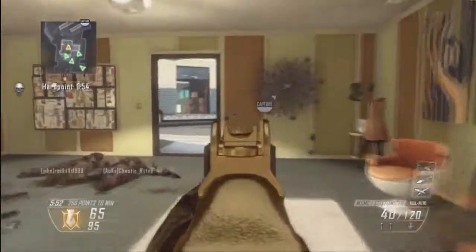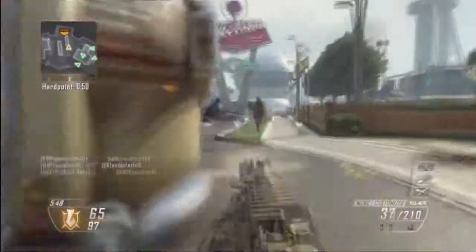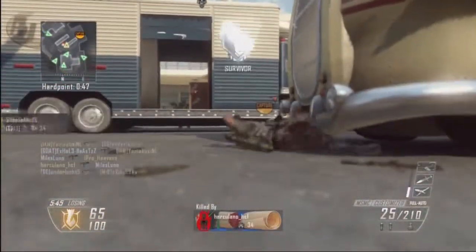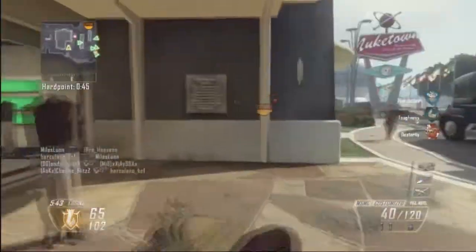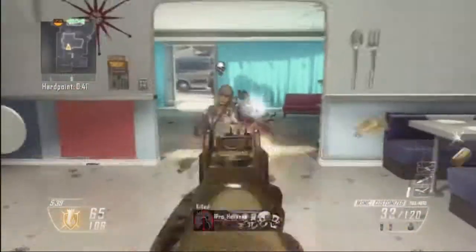As you can see on this gameplay, I'm using the gold MSMC. The challenges for getting gold camo will be different for different types of guns. For example, on snipers I think you need, instead of headshots, you need one-shot one-kills.